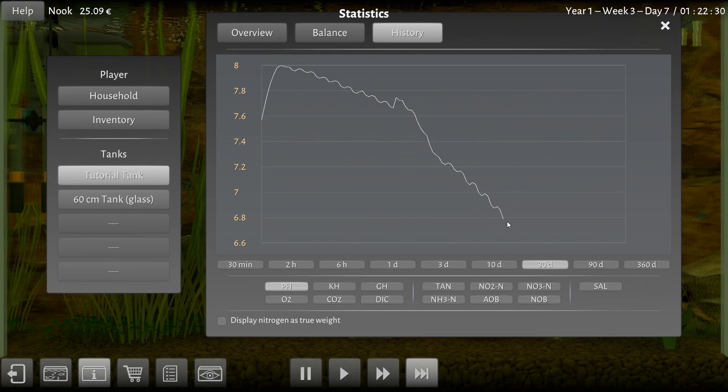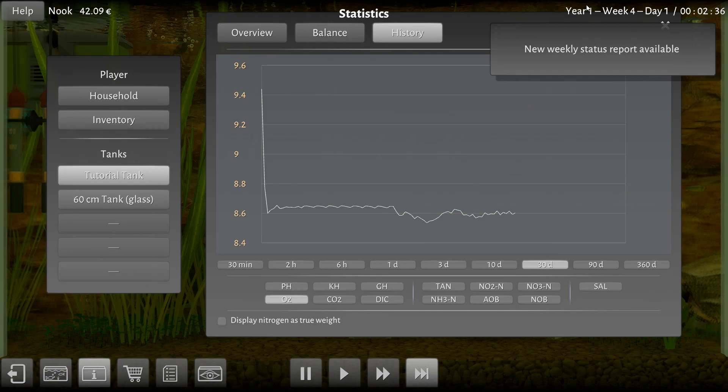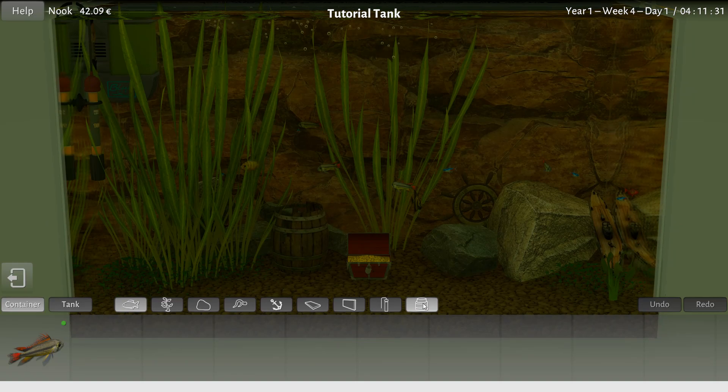pH is plummeting. Oxygen levels are holding steady, that's good. Another weekly report — okay, let's see it. Acknowledged. Oh, I am on fast forward, aren't I? Oh you guys are all starving! Oh you probably are — stress levels are through the roof because you're starving! Sorry, I didn't realize I was on fast forward. I'm sorry, fish.